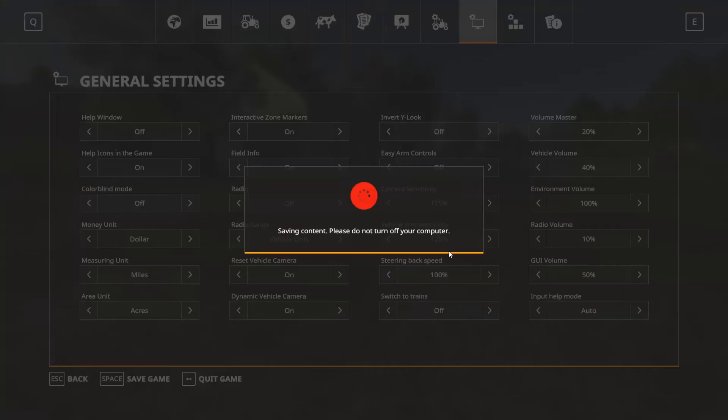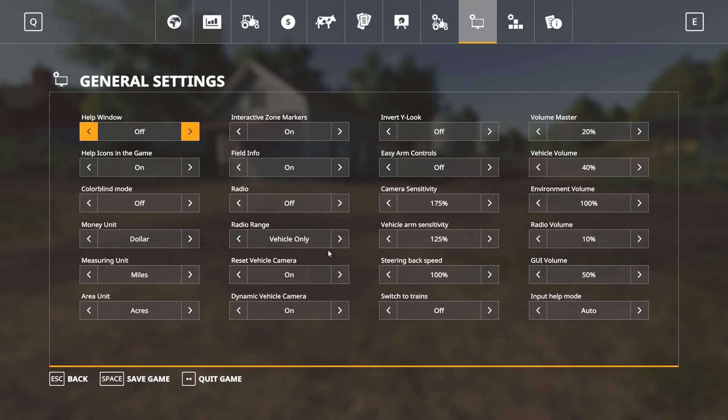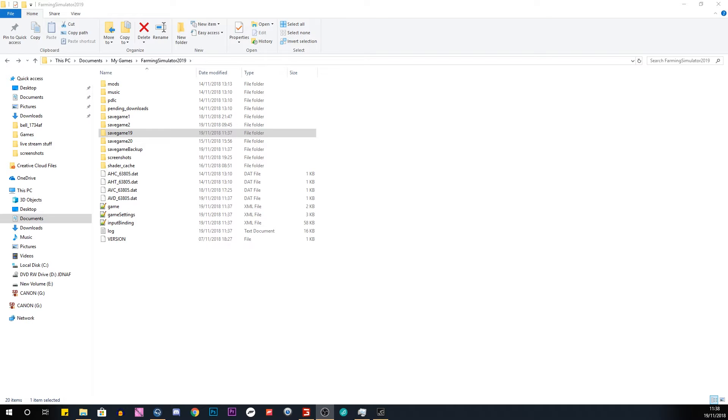What I'm going to do is show you that that is a hundred thousand. We are going to save the game here, and we're just going to hit quit, and then we will be back when we're in the folders. Okay, we're in the folder section here.